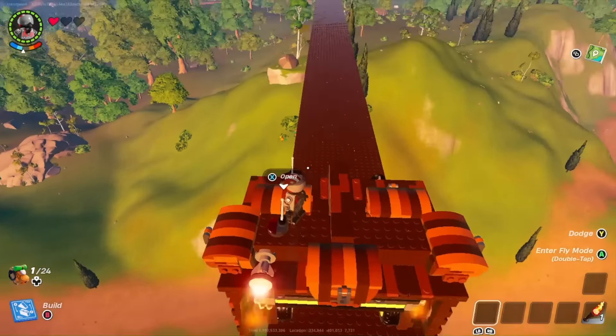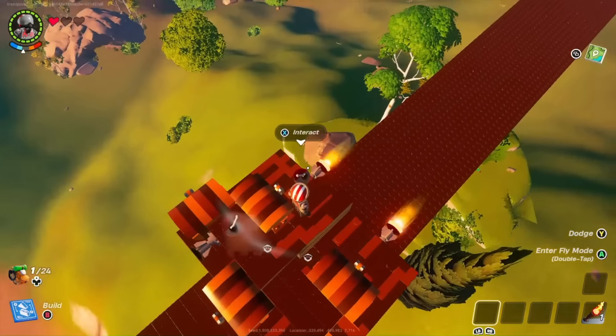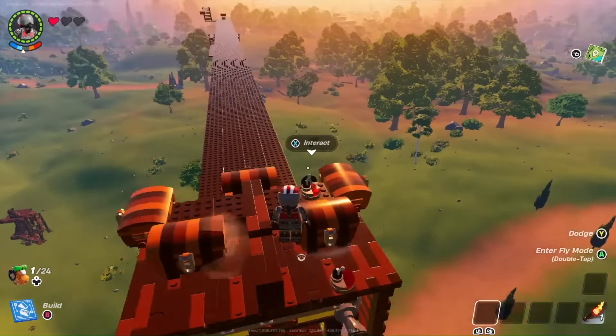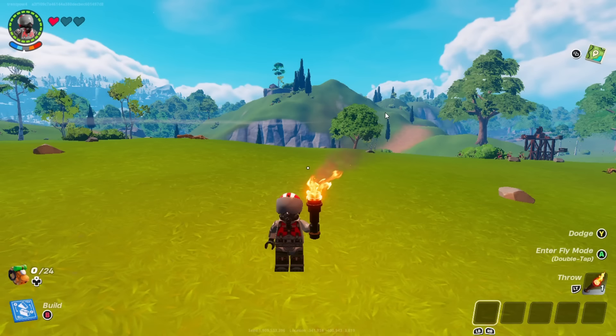What's up guys, today we're going to be building the best monorail for long distance travel in LEGO Fortnite. I will be building this in sandbox mode for the unlimited resources, but I will not be using the fly feature in order to show y'all how to construct the entire thing from start to finish. There's a lot of similar designs out there, but they are all full of flaws, and so far this has been the only one I've tested that's held up.